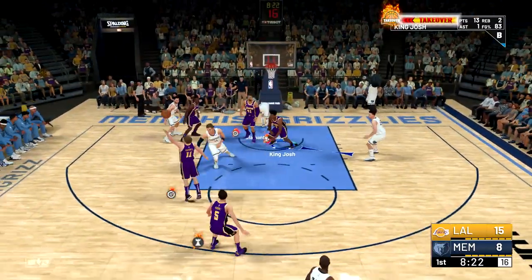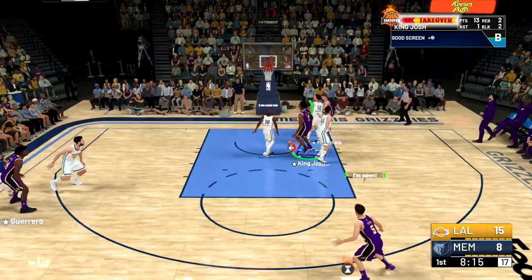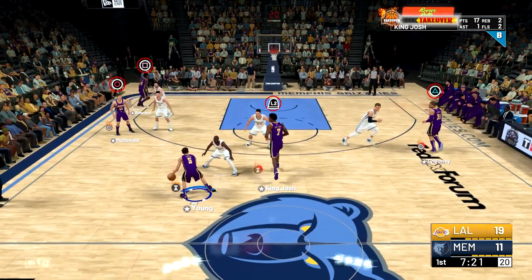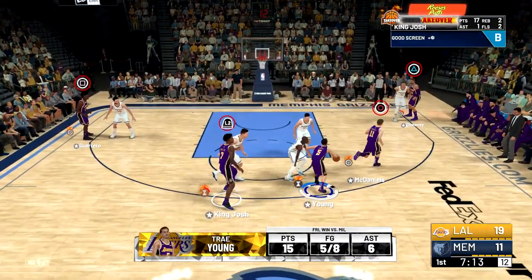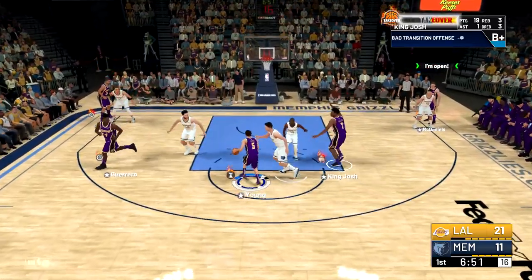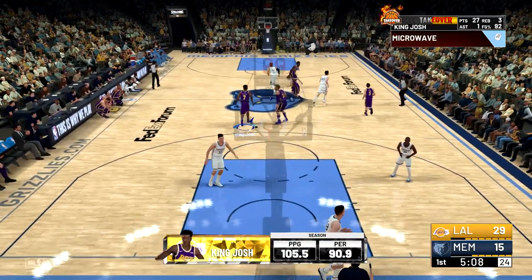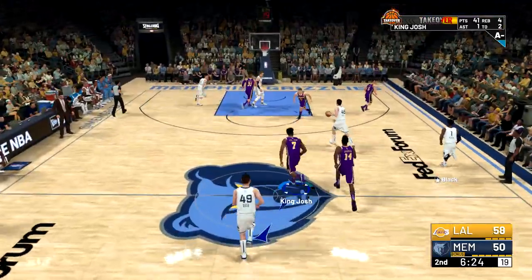The main goal is to spam post spins and try to get posterizers until you get Team Takeover. You don't want to activate takeover right away — definitely wait until Team Takeover. Once you have it, control your point guard and do pick and rolls. When you see 'Good Screen' in the top right and your guy rolls, pass to him for a layup or dunk — dunks are better because you can add to the posterizer count. Note that posterizers cap out at 20, so once you hit that limit any additional ones won't count. That's why you need to mix in pick and roll finishes so you're still earning rep.